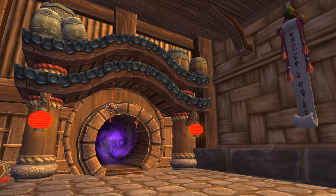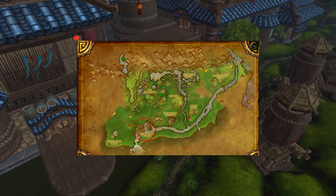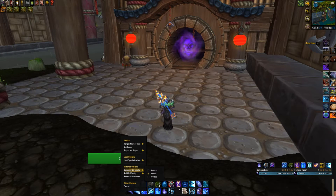Hello everyone. In this video we are going to go over all of the achievements that you can get within the Stormstout Brewery. You can find the dungeon entrance over here in the Valley of the Four Winds, and before you enter don't forget to switch the dungeon difficulty to Heroic.